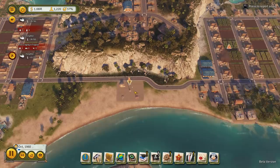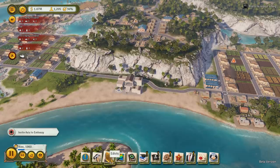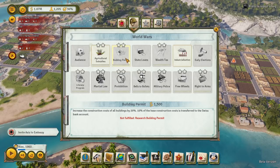I missed one thing - I should have done this straight away. Where is building permit? This is critical. Building permit: increases the construction cost of all buildings by 20%, but 10% of the base construction cost is transferred to your Swiss bank account. That is something we're going to be using a lot. The first thing we want to do is unlock that.